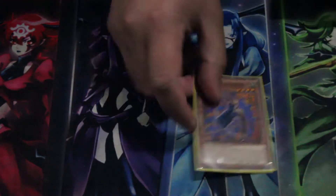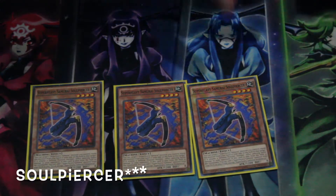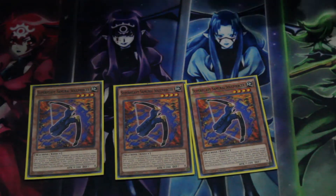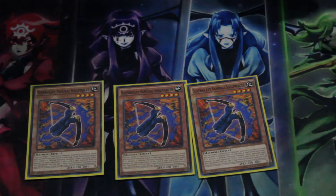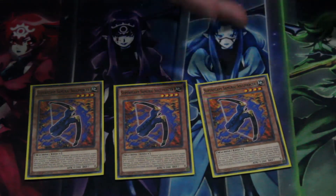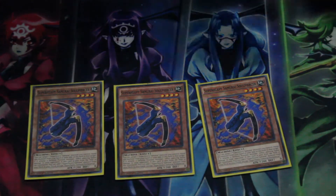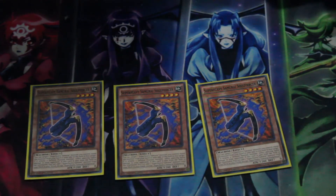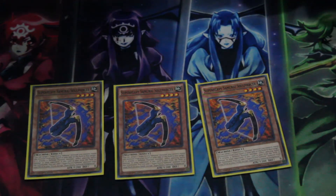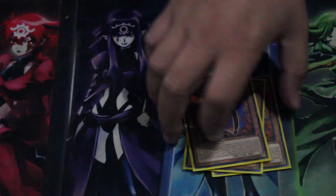Starting off with the Super Heavy Samurais — we run three Soul Peacemaker. Not a hard once-per-turn return. You can equip this card from your hand or field to a Super Heavy Samurai monster you control, and then they can do piercing damage, which comes up occasionally. The main reason he's here is because when he's sent from the field to the graveyard you can search out any Super Heavy Samurai monster from your deck to your hand.